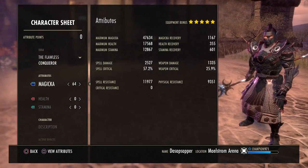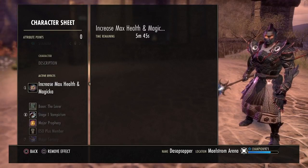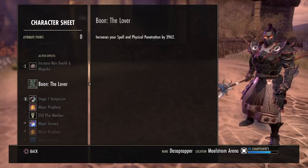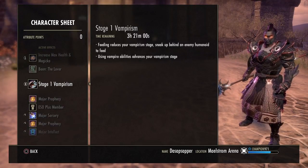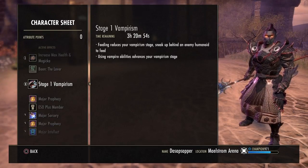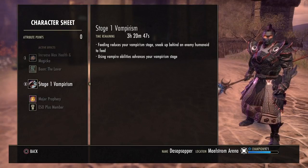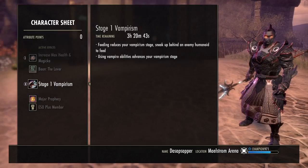We have all attributes into magicka. We are running bi-stat blue food. The mundus we are running is the Lover. We are a vampire — you can have it at stage four if you want, because we are a dark elf so it cancels out the damage you get from being a vampire, plus CP points as well.